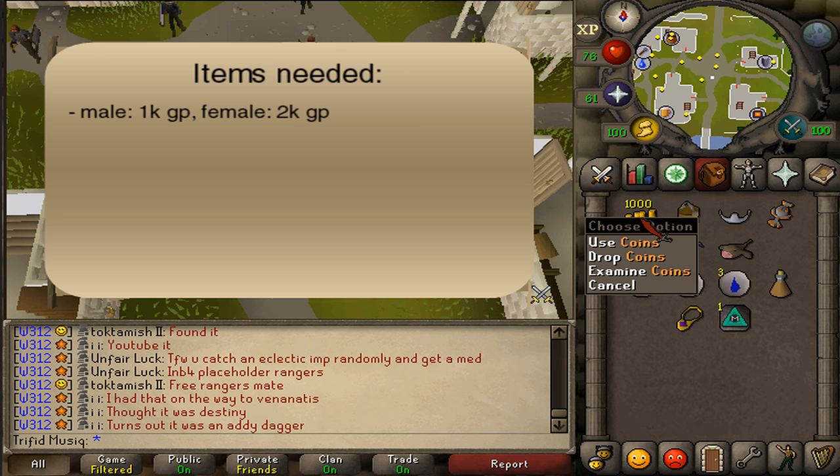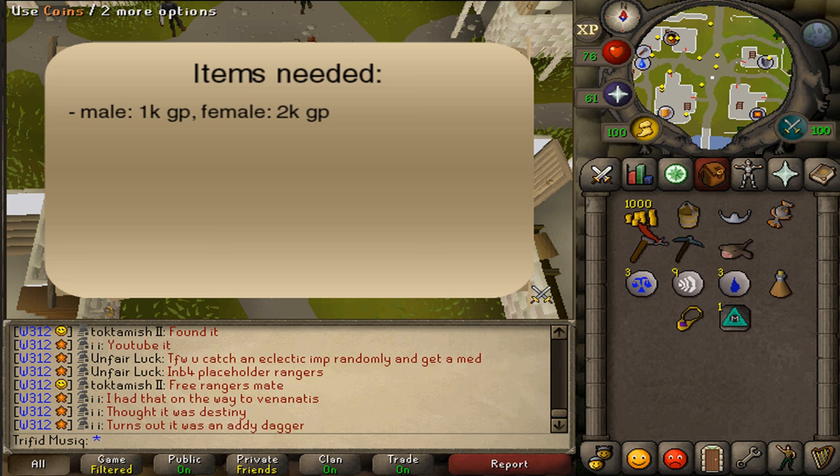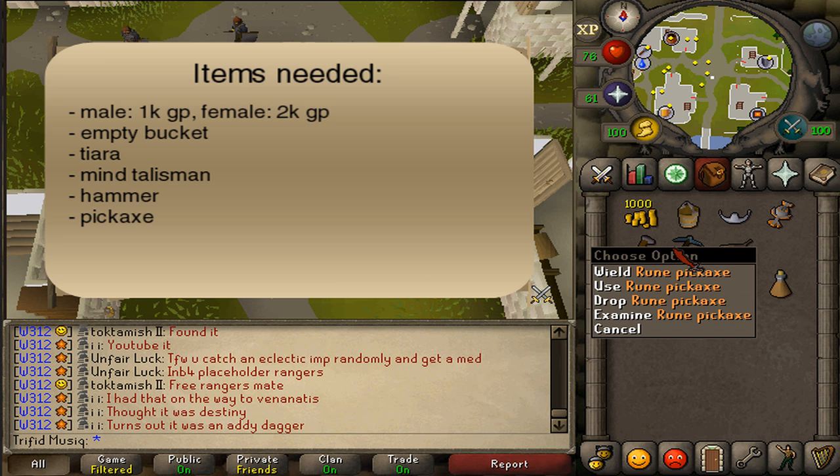Items needed are 1000 GP, 2000 if you are female, an Empty Bucket, a Tiara, a Mind Talisman, a Hammer, and any Pickaxe that you can use.